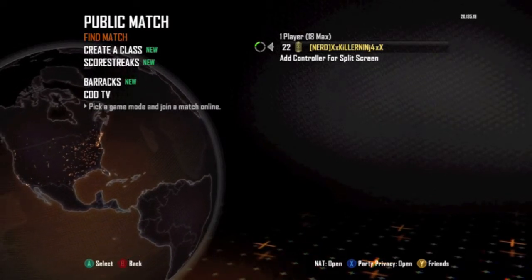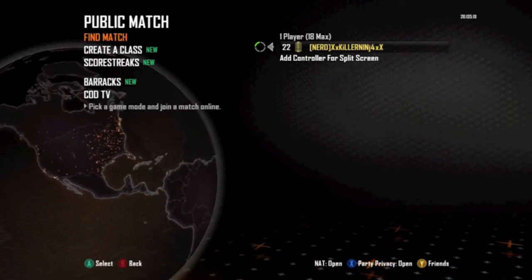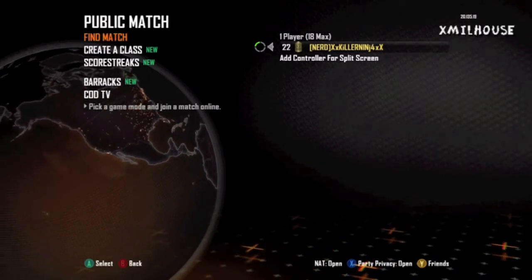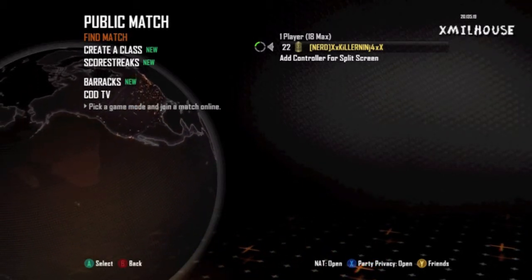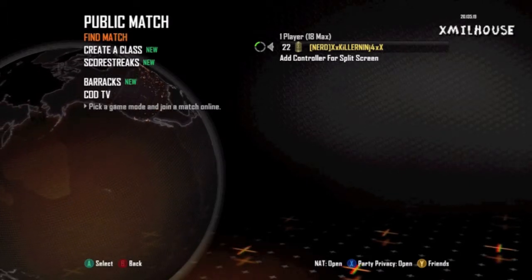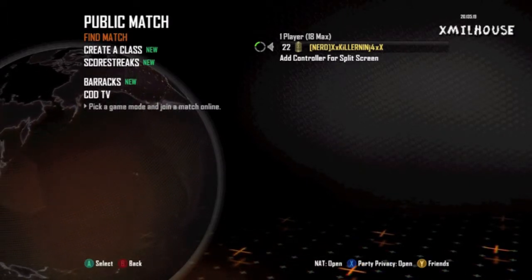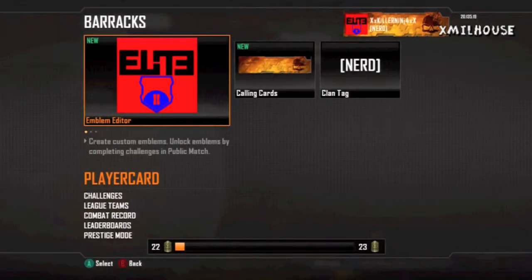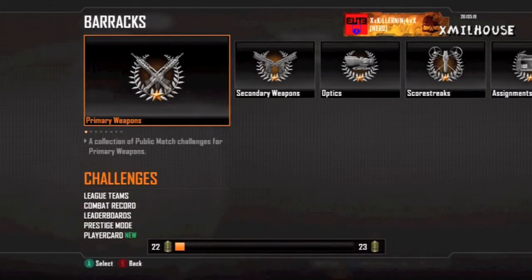What is up my nerd nation? My name is XMillhouse — you guys can just call me Mike. Today is another episode of Rogue to Master, the series where I help you guys get better at Call of Duty or give you tips into prestiging faster. Today we're covering the second one: helping you prestige faster by going over your barracks and your controller setup.